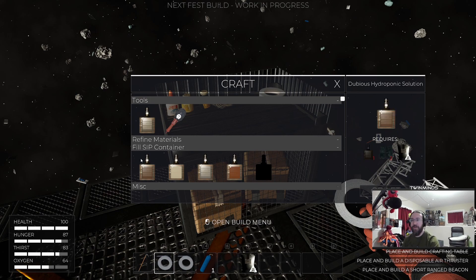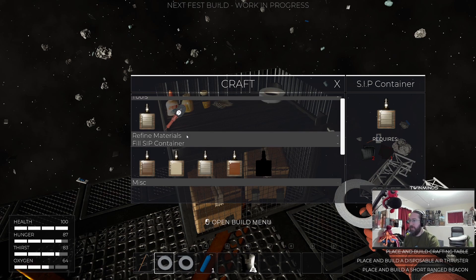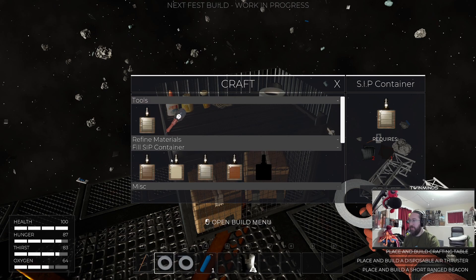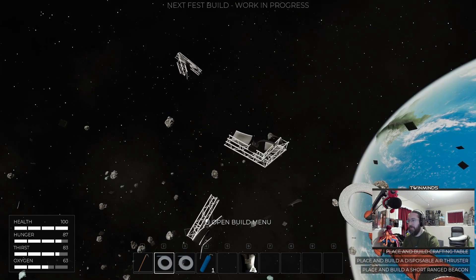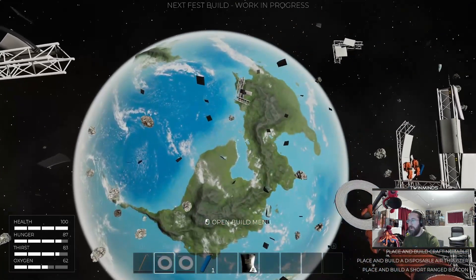Refined materials: fill sip container with dubious hydroponic solution, sip cooked potato, sip raw potato, sip rehydrated green bean curry. I don't know exactly what the sip is honestly, but as a sip container — this one is called Life Not Supported — but we need life to be supported. So we need to work on that. I need more scrap, so let's go get more scrap.